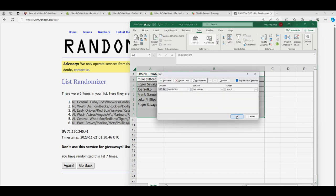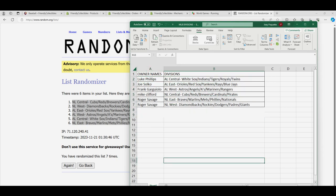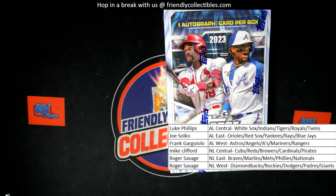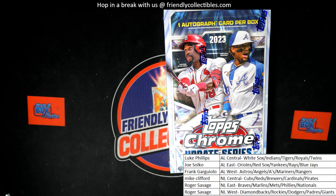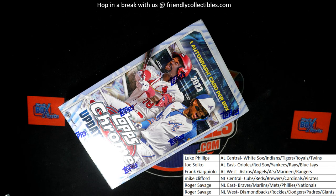Good luck everyone in the box break. I hope we pull just a monster hit for you if you're in anything around here. That's what I want to see — some kind of one-of-one or some treasure. Let's get a big, big hit out of this thing, some kind of Corbin Carroll one-of-one or something crazy coming out of the box break.